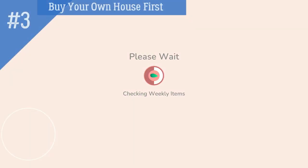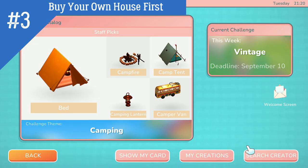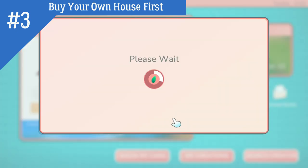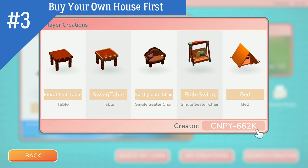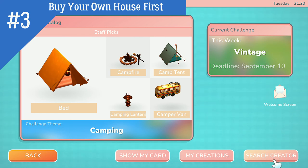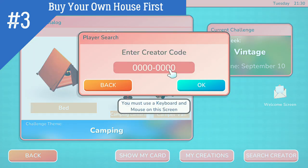Number 3. Buy your own house first. Though it may be tempting to get your villagers moved in, if you move into your own house first, you will unlock a catalog in Masa's shop. This catalog allows you to download other people's items they built and uploaded. You will need their creator code, though. It does not take any resources to acquire the items from the catalog, however, they do require resources if you wish to make copies of them at Sally's.